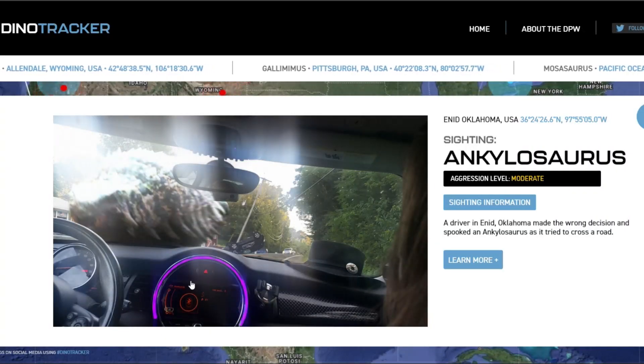In Enid, Oklahoma there was an Ankylosaurus sighting. A driver in Enid, Oklahoma made the wrong decision and spooked an Ankylosaurus as it tried to cross a road. Now as we can see, this Ankylosaurus has the color scheme that is similar to an Ankylosaurus we saw in Camp Cretaceous — that being Bumpy.